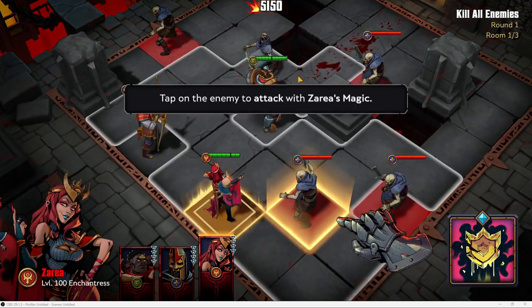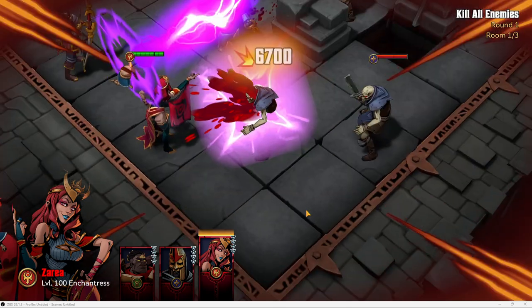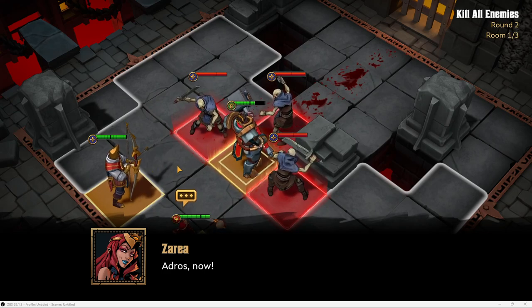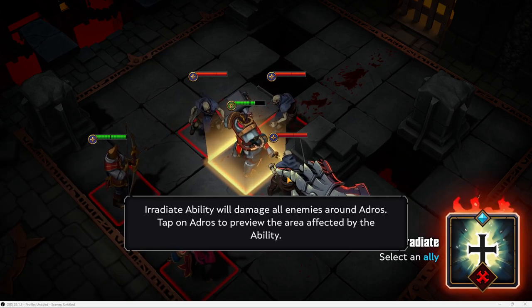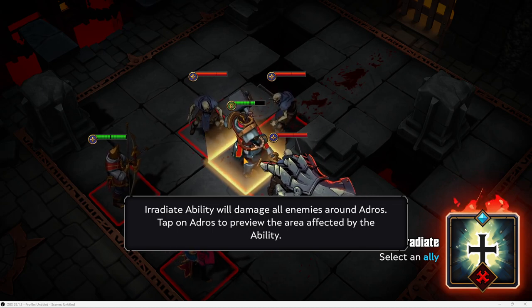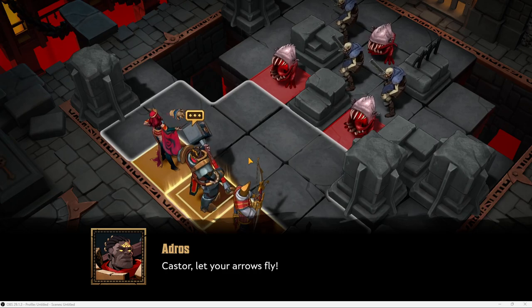One hit, dead! Now tap to attack with Castor's bow — one hit and you're dead. Now we've got Sir Zarya, she's level 100. Every hero has an ability — abilities can be very powerful in certain situations. I'm going to click — looks like a cross — how much do you want to bet he's going to hit in all four directions and damage all enemies around Adros? Tap Adros to confirm — boom, everyone's dead!